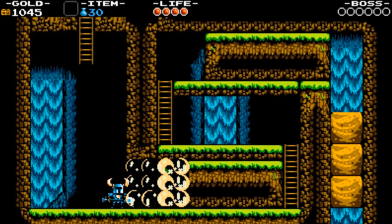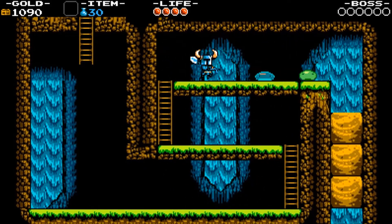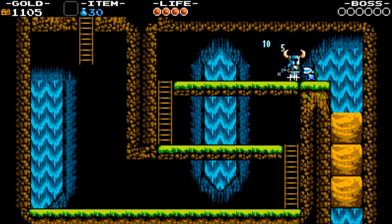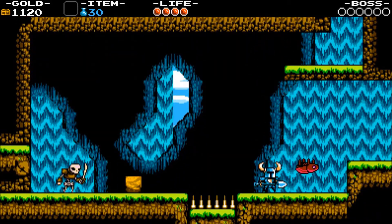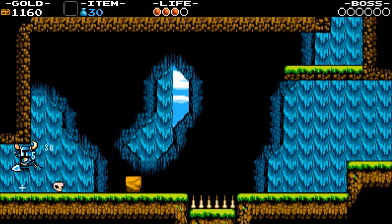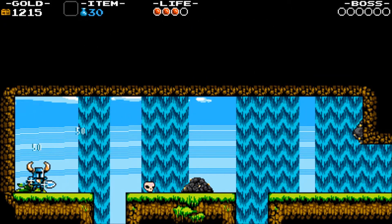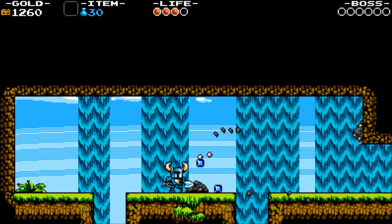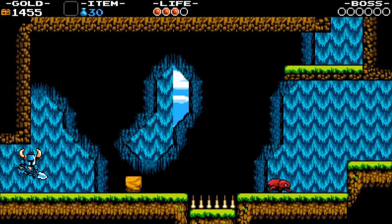Now for the next major gimmick for the shovel: destruction. You can break certain walls entirely with your shovel. Sometimes they'll contain food, sometimes gems, and sometimes enemies, so break them with caution. And that's one of those secret walls you can get into, because sometimes the game likes to hide walls behind those breakable ones. And this was for a song scroll. Song scrolls are certain collectibles in Shovel Knight, and later on you can actually get someone in the village to play them for you. But we'll talk more about that when we actually reach the village.